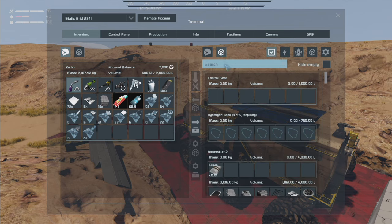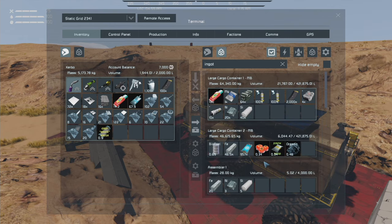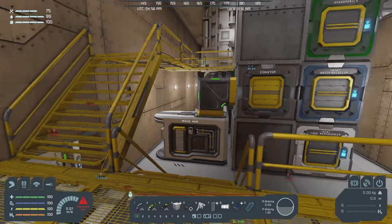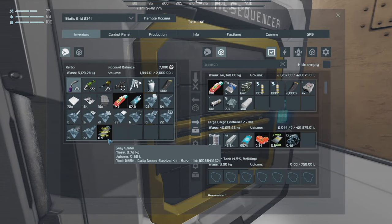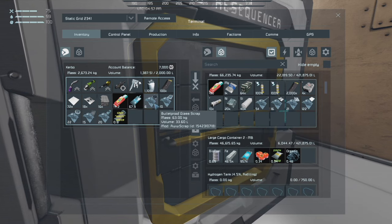Got a whole bunch of scrap — if we look at ingots: 46 and a half thousand iron, been using a little bit building stuff. 20,000 nickel, 40,000 silicon. I might want to grab a little more iron before we head out, although looking at the total weight since I've added some stuff, I don't know if we can get out of here — it'll probably be a struggle. Let's scrap what we have in here.